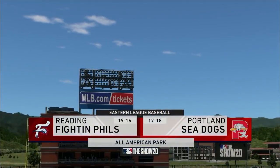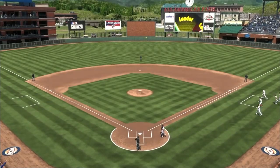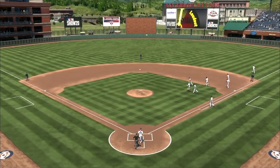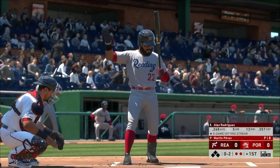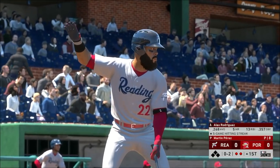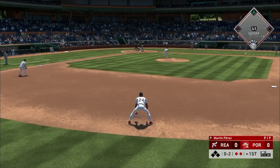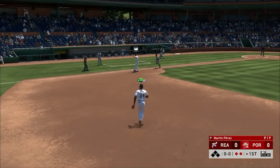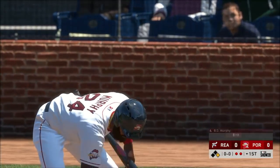We are here in game three of the series, hoping to pull Portland back above .500. We wanted to do that in game two but Redding had other plans. We're in the field to start - the off-brand A-Rod is on a five-game hitting streak, swinging a hot bat. Two outs, two strikes - got him out at second, throw to first in plenty of time. Side retired.